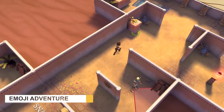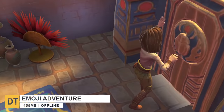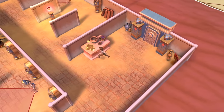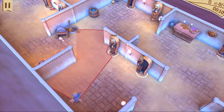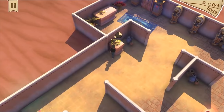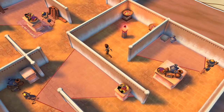Down to number 13, we have Emoji Adventure. It's a puzzle adventure game where you have to play smartly and cross all the mazes without coming in front of anyone. You must collect coins to score more and upgrade your character's skills like stealth and other abilities. The game offers lots of levels and fun puzzles, and the graphics and controls are pretty good.